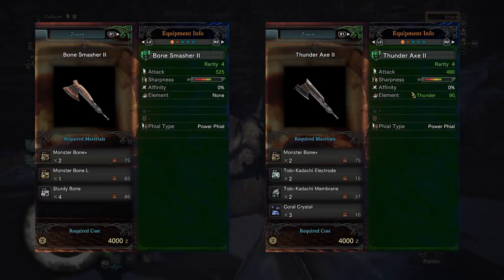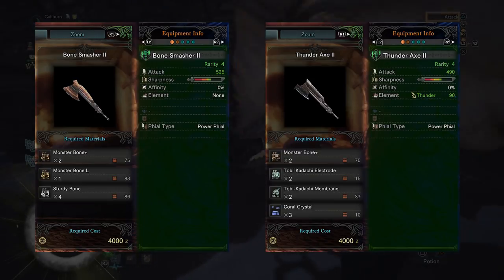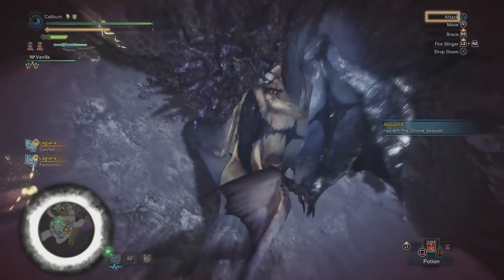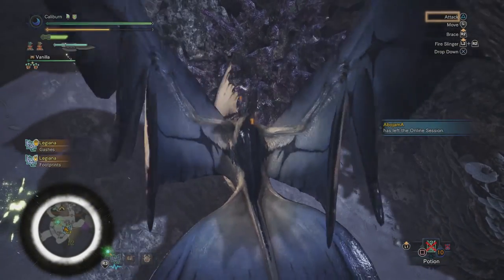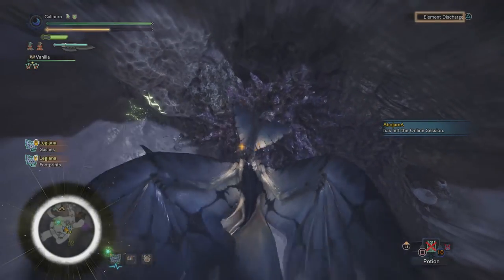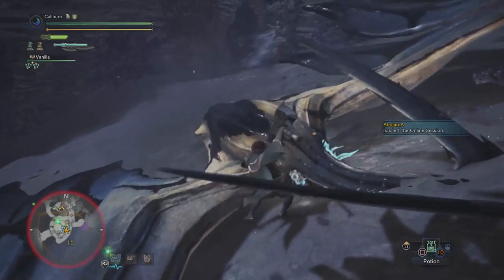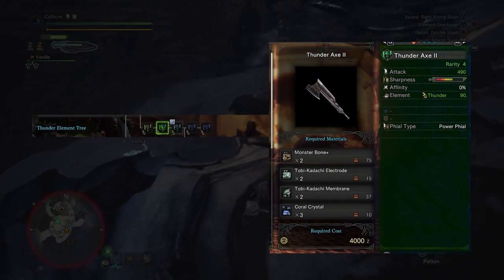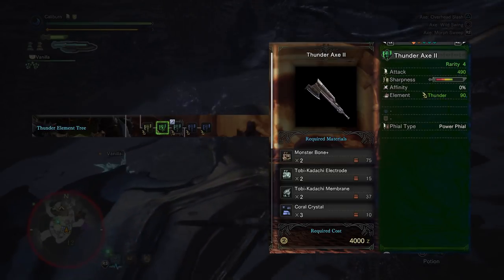The Bone Smasher 2 has higher raw damage, but this is the last useful upgrade of the Bone path, as once we hit high rank the damage equalizes and the phial changes from the awesome Power Phial to the less useful Dragon Phial. By going down the Thunder Axe path, you'll lose 35 raw damage and gain 90 Thunder. I'm going to suggest this, even though it's slightly weaker, because it will continue to be useful through high rank. You can upgrade your Thunder Axe 1 into a Thunder Axe 2 by using 2 Monster Bone Plus, 2 Tobi-Kadachi Electrode, 2 Tobi-Kadachi Membrane, and 3 Coral Crystal.